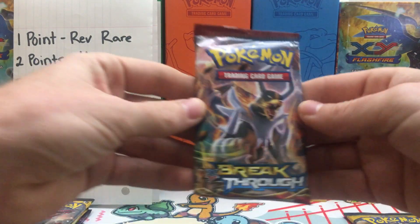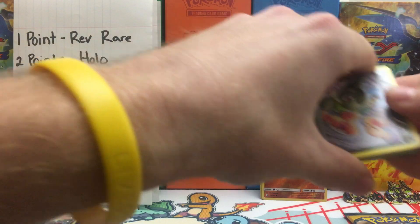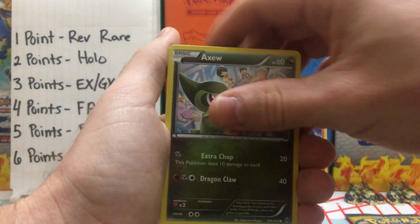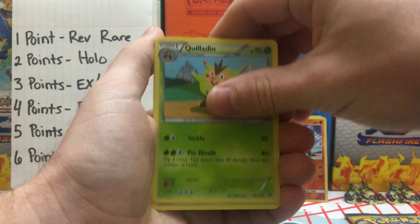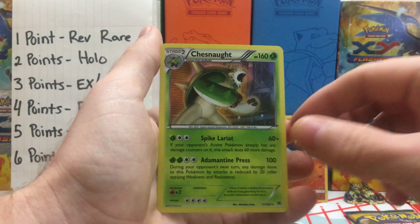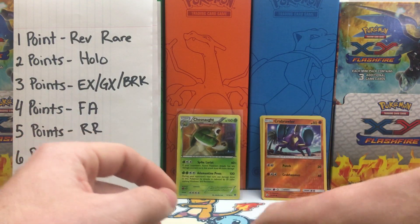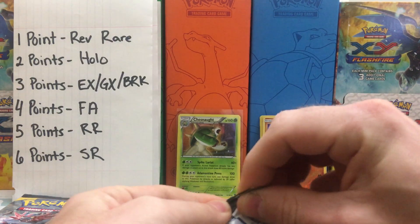MasterCobra is a super awesome guy — super easy to talk to. Definitely go check him out and show him some support. In this pack we have a Teddy Ursa, Remoraid, Hoot Hoot, Vanillish, Quilladin, Behem, and a Reverse Holo Panseer — so no points on the Reverse. And we have a Chestnut Holo, so we come out with two points so far. That Chestnut Holo will go to the Master Set of Breakthrough.